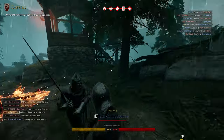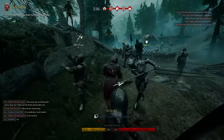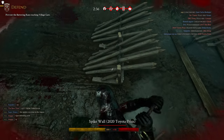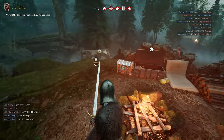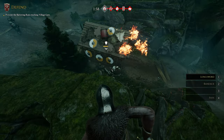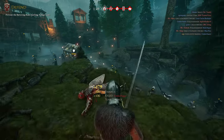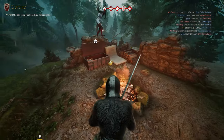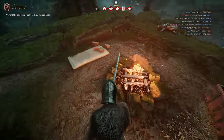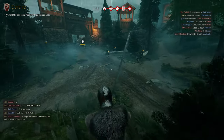Oh my gosh, that guy got impaled! Let's go ahead and let them through so we can keep this thing going. Let's check out this little area over here — maybe this is where you get the explosive barrel. Yep! Okay, I'm not great with the explosive barrel apparently, but I got one person. So that's where you find explosive barrels on this map — in that little chest. They have cabbage, a resupply box, and a campfire.